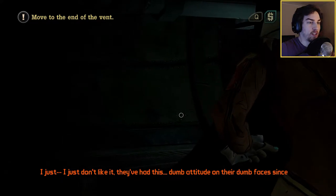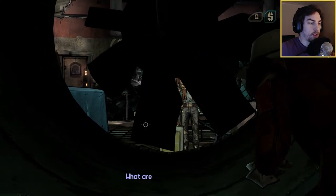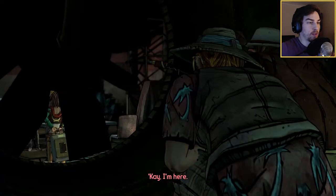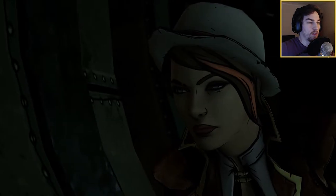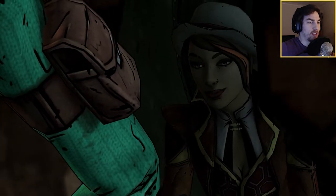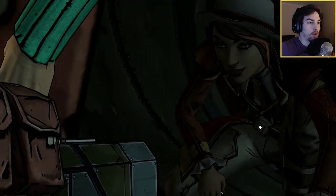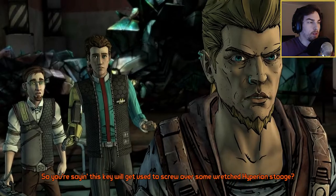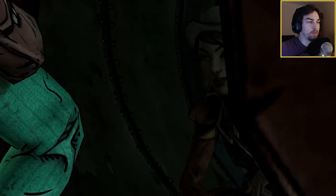Move to the end of the vent. He's not actually showing us where to go though. Move to the end of the vent. What's Sasha? Yeah, that's her name. It was easy enough. It's ready. So you're saying this key will get used to screw over some wretched Hyperion stooge? That's exactly what we're saying. All right, I'm sold. Good work, Fiona.